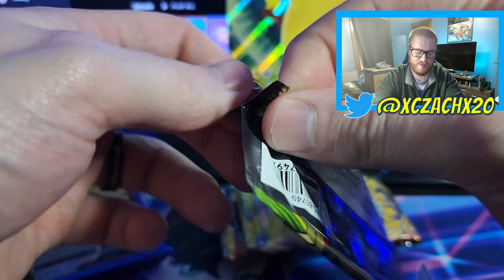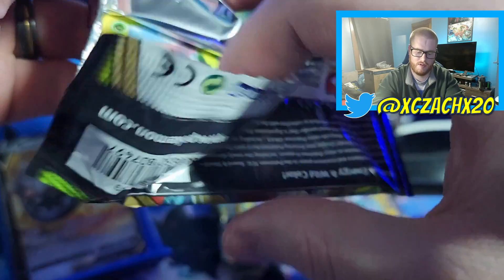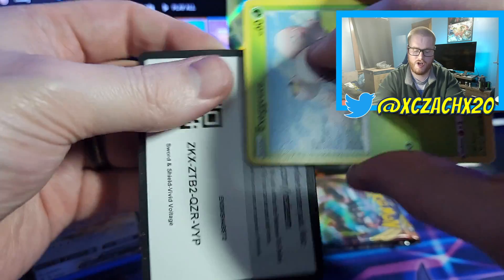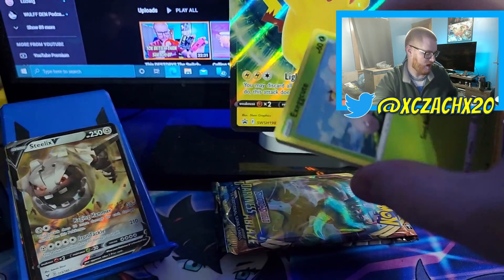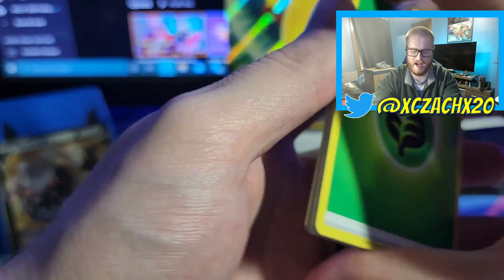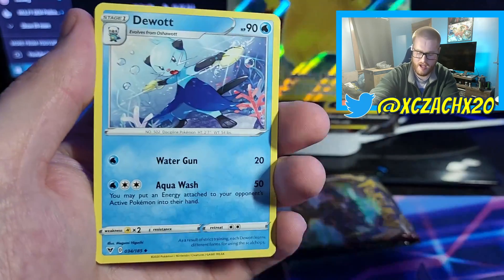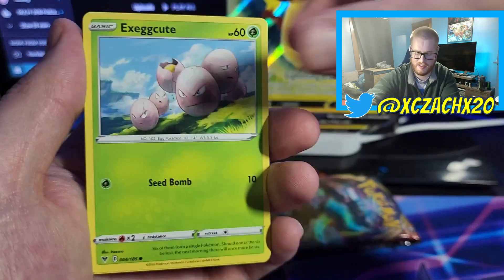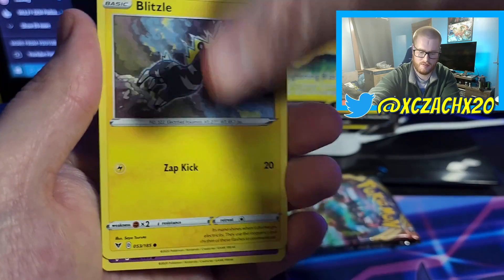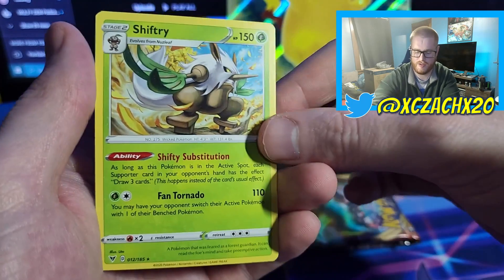We do have another Vivid Voltage, so we do have this and one more chance at a Chunkachew. I mean, if there's a Chunkachew in here, value-wise, I did make my money back. Odds are probably not though. We have a Grass-type Energy, Trumbeak, Sableye, Dewott, Exeggcute, Woobat, Beldum, Blipbug, Milcery, Swoobat Reverse, and a Shiftry, a regular rare. These packs have not been good.